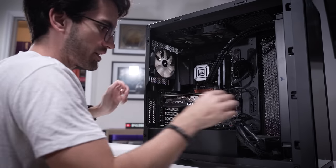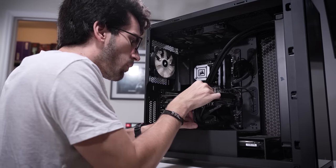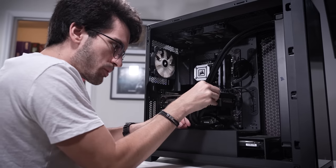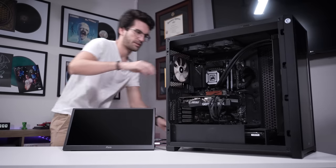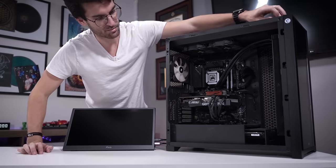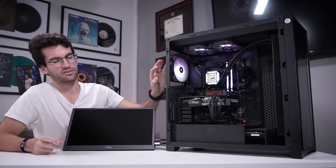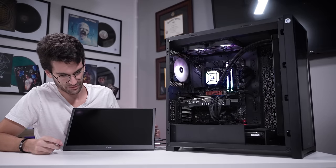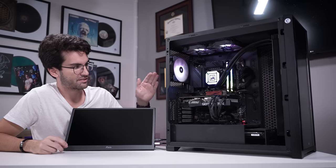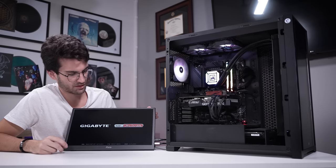Get this card in there. Get our two independent PCIe cables connected — one and two. This is the moment of truth. Power on at the rear, power button up front. I don't want to leave this on too long because it's just blowing nastiness everywhere. I just want to make sure that we get a post — and technically I think Windows was already on the storage drive, so we should get to Windows.